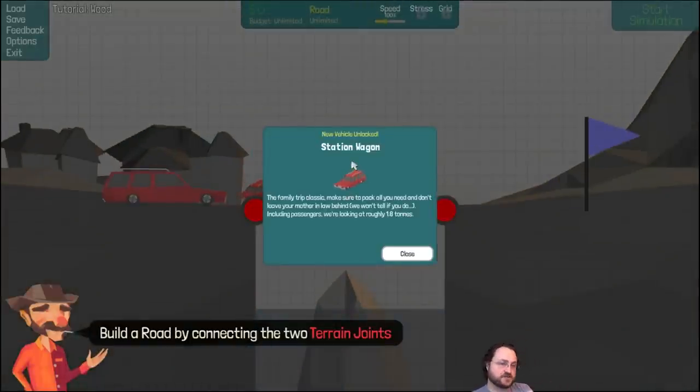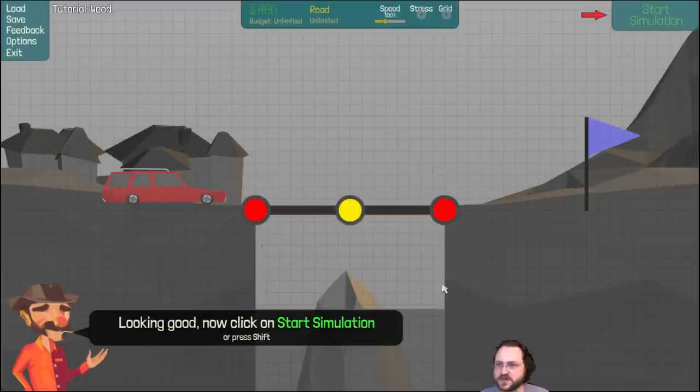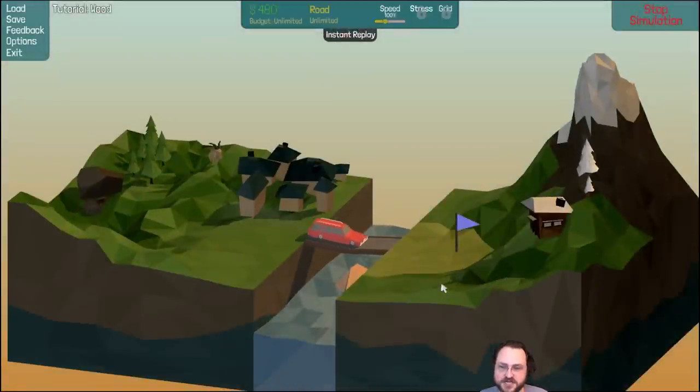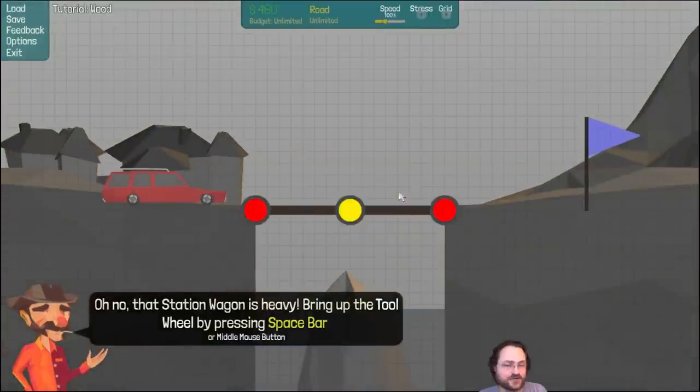Love the scene transitions, that looks great. New vehicle unlocked — so the first vehicle was a little moped, pretty light. Station wagon is certainly going to be a lot heavier. 'The family trip classic — make sure to panic and don't leave your mother-in-law behind.' Including passengers, we're looking at roughly 1.8 tons. Build the road connecting the two terrain joints — and it collapsed under heavy weight. We killed my family!